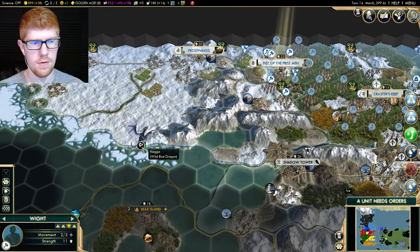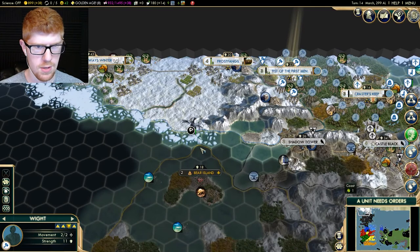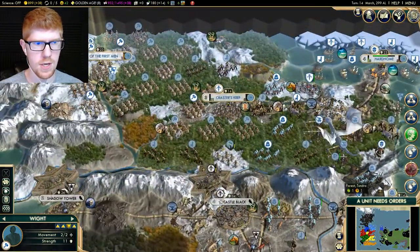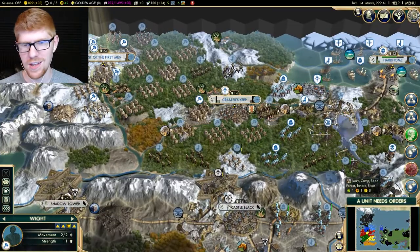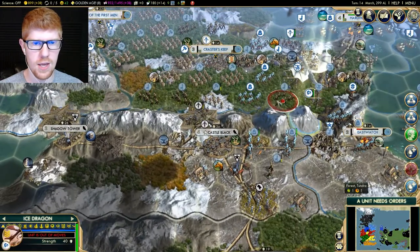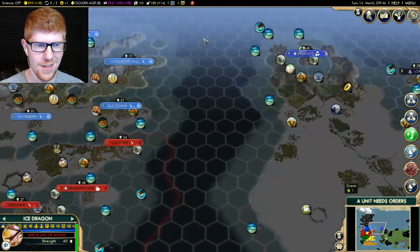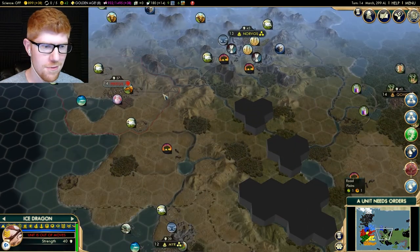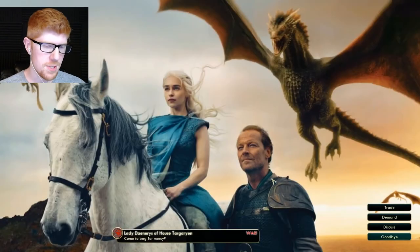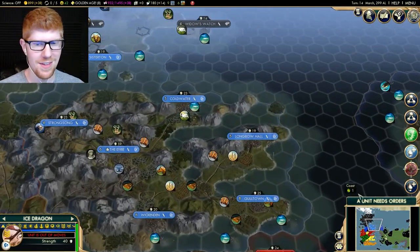Wait a second — there's a wild blue dragon over here, and that's a problem for me. I could send my dragon but I don't want to risk it. None of my units can really do much against a dragon or get over there that fast. I just realized that Daenerys is gonna have three dragons. Where is she, by the way? Does she only have Pentos? Come to beg for mercy. This is gonna be a problem for me. I'm so excited though — it's gonna be good.